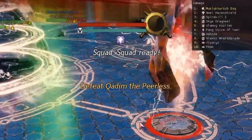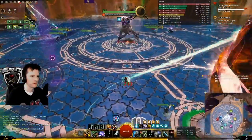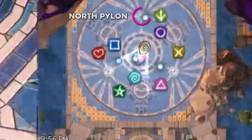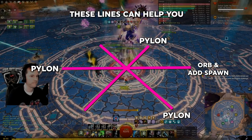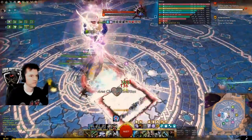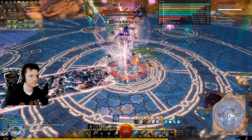Start the fight by interrupting all the pylons and having the pylon players connect with them, then run in. He opens with a knockback, so dodge it. Tank, start at the north pylon with that person. After interrupting it, run in and grab the boss and turn him a little to the side so that his attacks that go through you don't hit the pylon player behind you. Whenever he does the magic carpet attack, move to the opposite side and just move back and forth. Never point it directly at the pylon player.